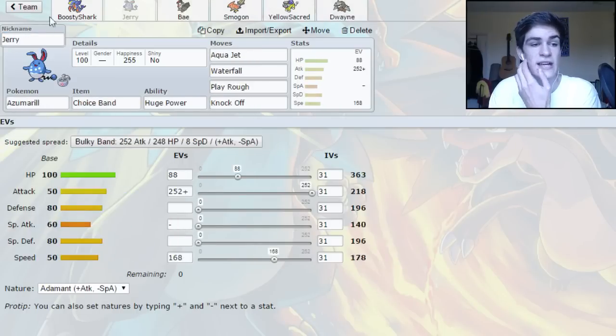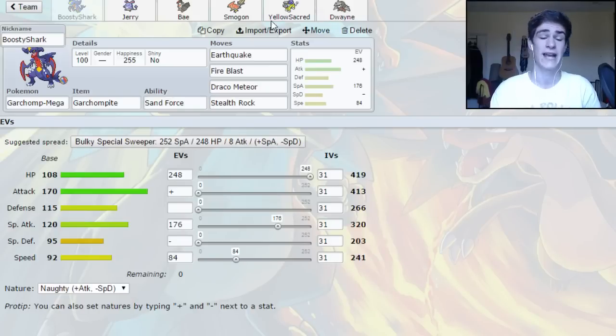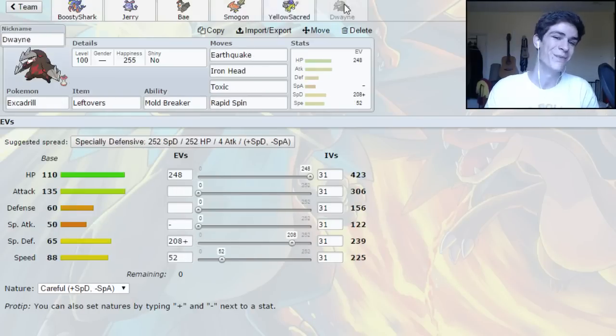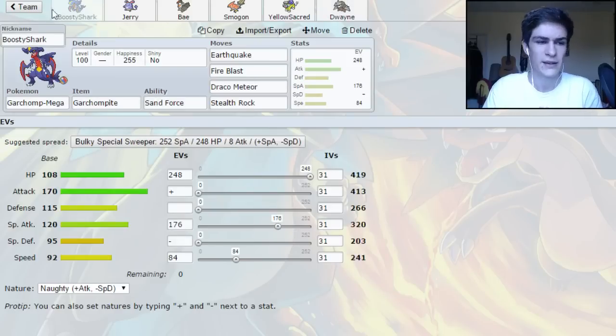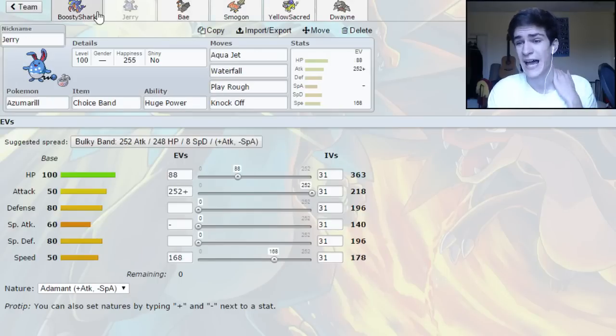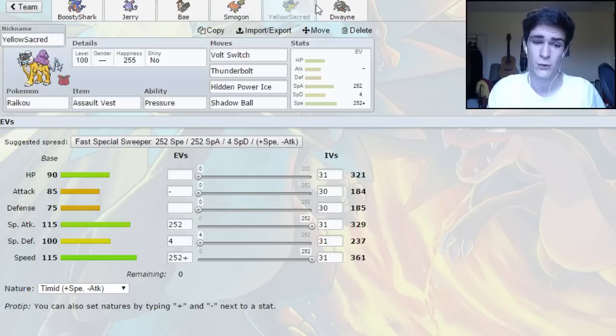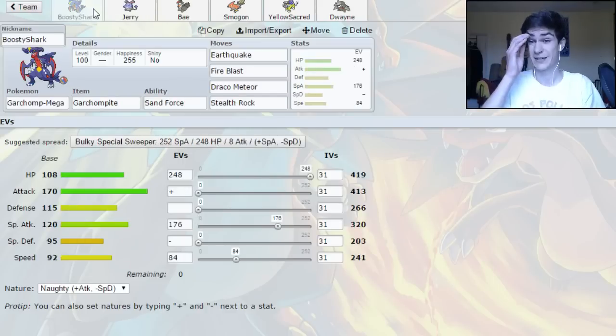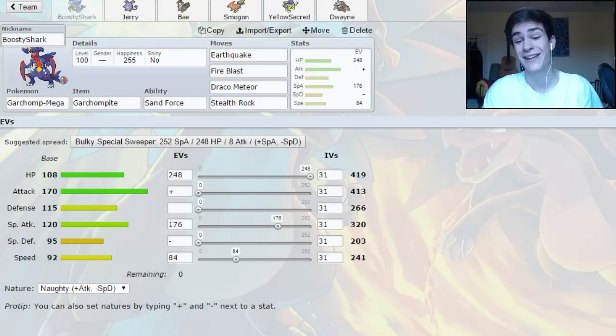If you guys have any suggestions, anything you think I should change about this team, I would be very happy to see your suggestions down in the comments section. If you could give me a better EV spread for this Garchomp, that would actually make me really happy, because I'm not really sure what I'm doing with it to be honest. It's the least well-performing member of the team at the moment, which is kind of distressing. If you guys want to see a pastebin of this team, remember to leave a like down below — I will drop one in the description at 45 likes. Thank you all for watching. Come back for the battles in the next couple of days. Remember to follow me on Twitter, follow me on Twitch, links down in the description, and I will see you in the next one.